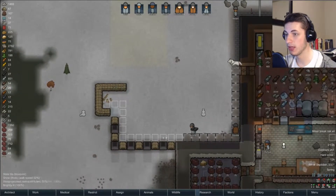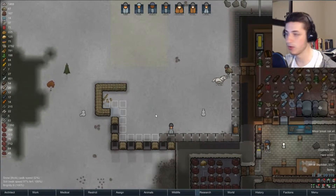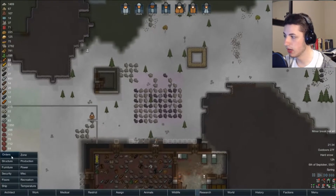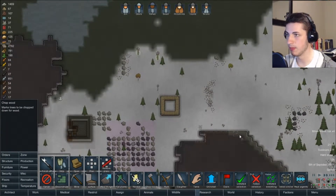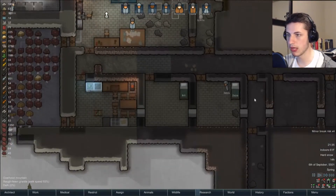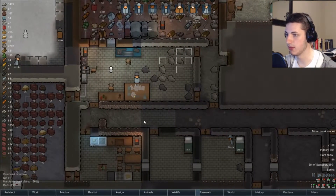We got the whole crew. They're laying down the stones for the path, so it looks great. Love it. I think we need to cut all these trees down over here, because I remember last time we had a bit of issues with the trees, so let's make sure we don't have any trees around. Eventually I would like to remove all these stone walls and put in proper actual walls, but we'll get there someday.